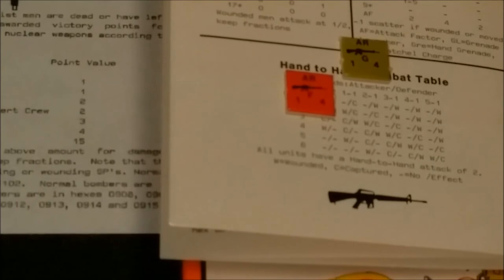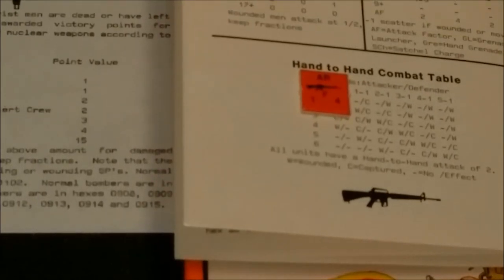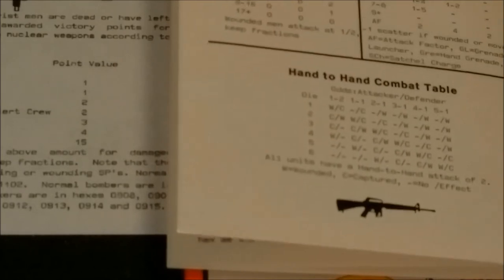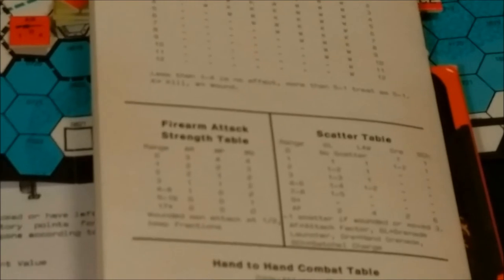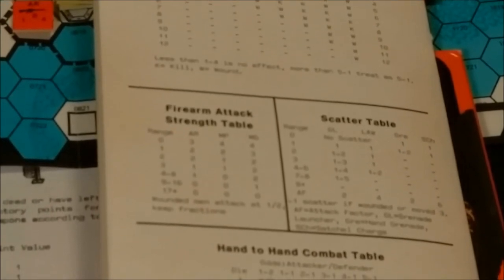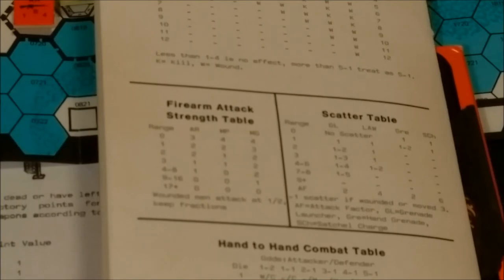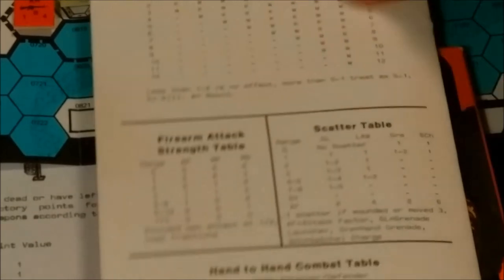Then there's hand-to-hand combat. I've not actually used it yet, so I don't really know how it works, but it's also an odds-based table, so I'm sure it's similar. We have a scatter table — so if you start throwing grenades, a grenade launcher, a satchel charge, or a LAW rocket, we have scatter for all that. You can also crater hexes.